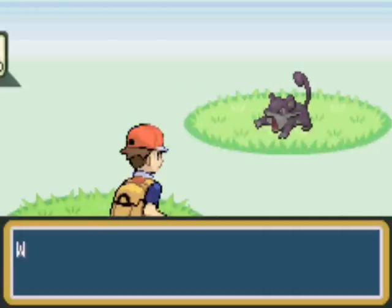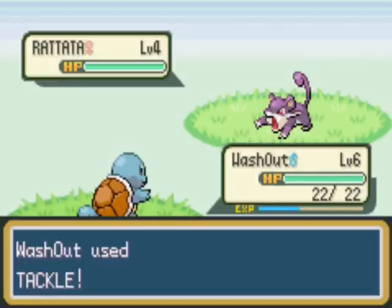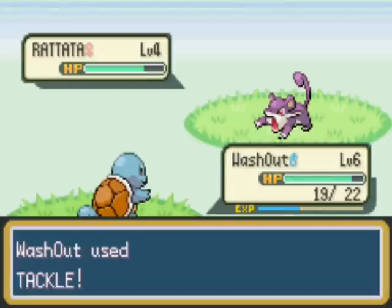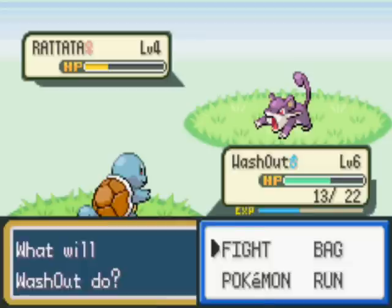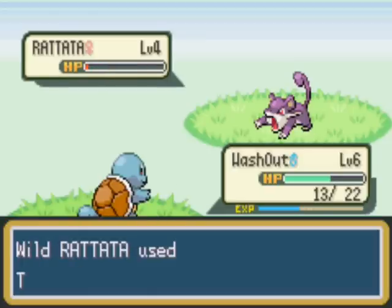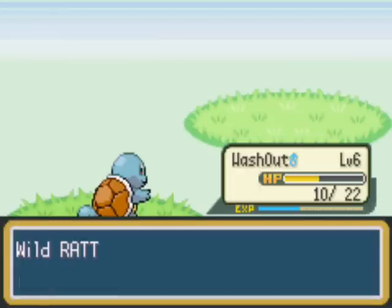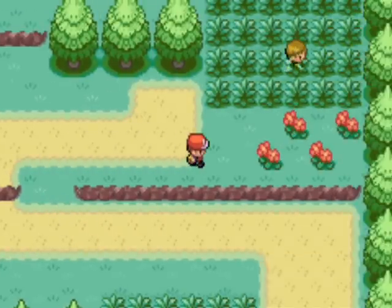Here's Rattata. It's a Normal type that evolves into Raticate at level 20. It's not that good - it's good for an HM slave, and it can learn things like Cut, Strength and Rock Smash. But for use on your team I wouldn't recommend it at all - its stats just aren't good enough. It is good against this route to train up a little bit though.